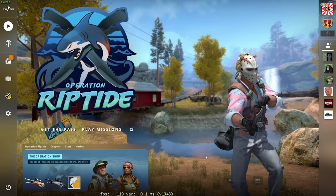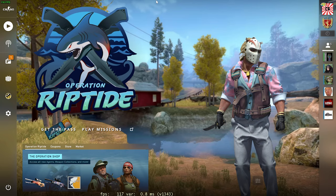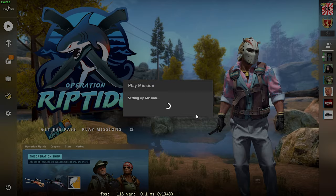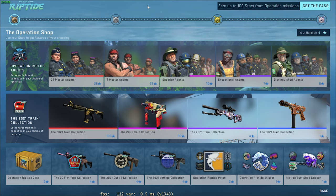Quickly going over the pass — it is $14.99 or $15 USD. Whether you buy the pass or not you can still play the operation missions; you'll just click 'play missions' and either continue with the free version or activate a battle pass if you bought one. We also have the brand new operation weapon shop, and in my opinion it looks pretty good.